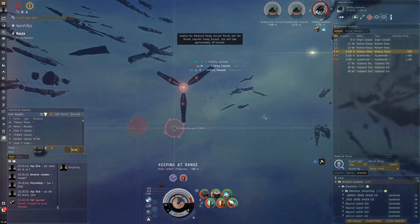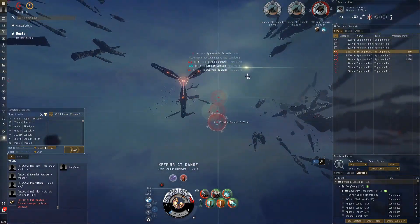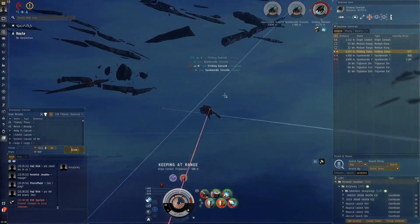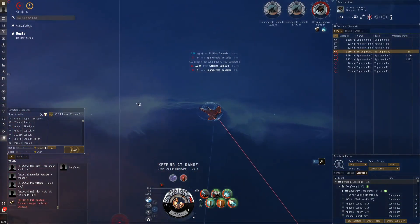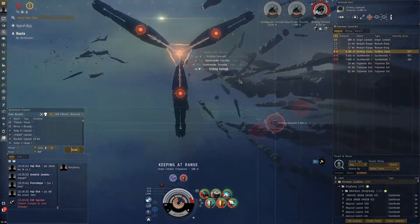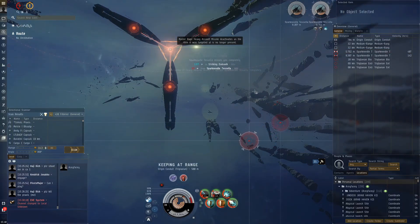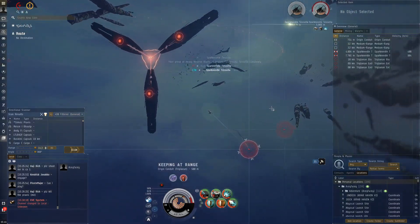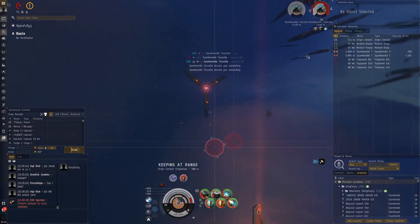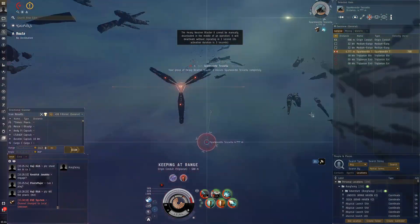Let's kill the remaining things. In my last video when I was running darks, I was talking about how the skybox changes in the Abyss from time to time. Here you can see you've got a really light skybox — I love this skybox. It looks like we're in low Earth orbit, though obviously that's not the case. I've also noticed that the lower tier filaments — we're running tier 3 here — tend to have lighter backgrounds, but there can be variation. Sometimes it's almost pitch black in a T5 Electrical.